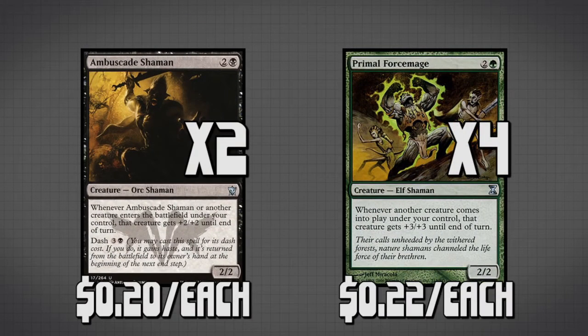The next two creatures, Ambuskid Shaman and Primal Forcemage, are what make this deck quite unique compared to most other Dredge decks. Whenever another creature enters the battlefield, it gets either +3/+3 or +2/+2. This means as we Unearth our creatures onto the battlefield, they're going to be getting this bonus. Remember that Extractor Demon that's a 5/5 flyer? Imagine it being an 8/8 flyer — your opponent's going to have plenty of fun with that.